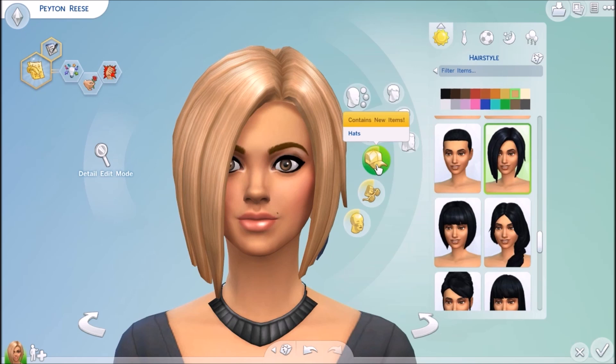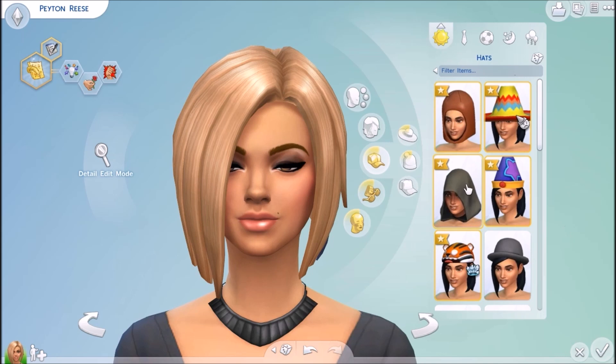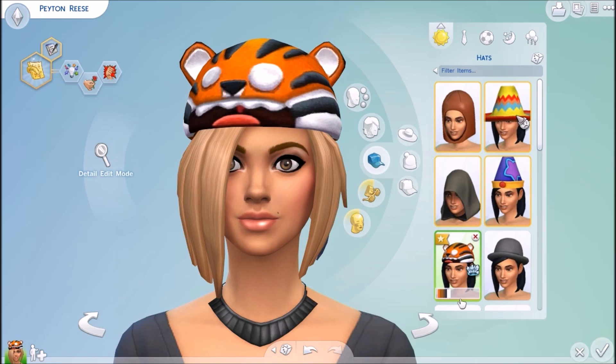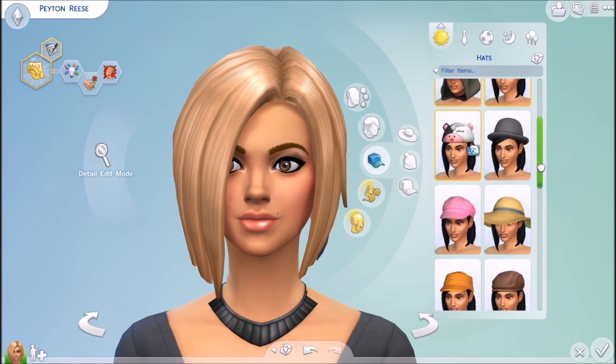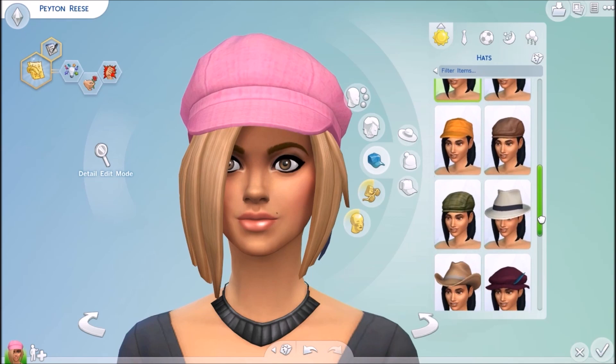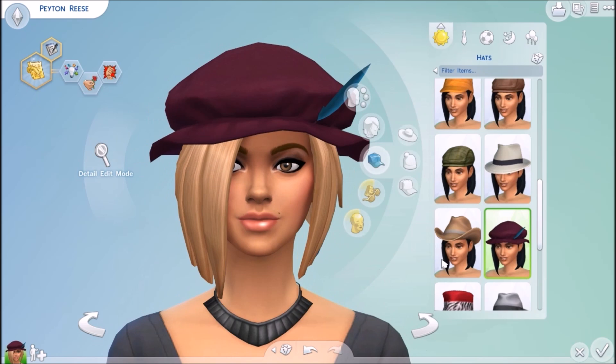Okay, hats. I do have the digital deluxe version, which means I got some extra content stuff by pre-ordering digital deluxe. So she can have this lovely hat... this hat... this one. They have these cute animal hats. This is a hat that came with the base game. Is that a new one? I think that's a new one — I could be wrong. Oh, this one is fancy. Wow, they have a lot of hats in the base game. I didn't know.